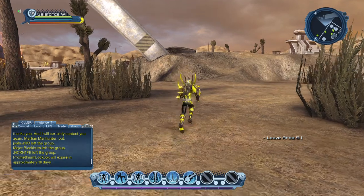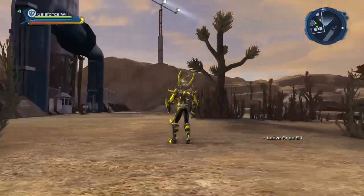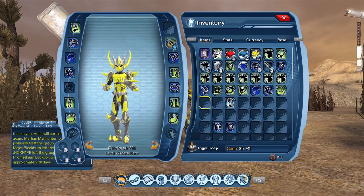Hi Debs, this is Willpower here, and I've got a question about the gear that drops out of Area 51. Now, let's take a look at these two chest pieces.